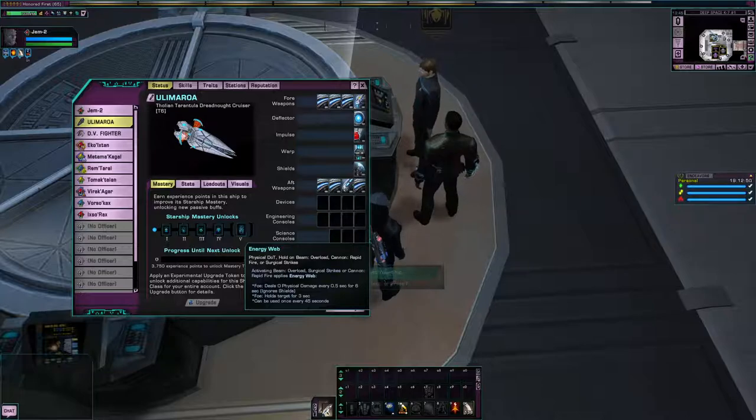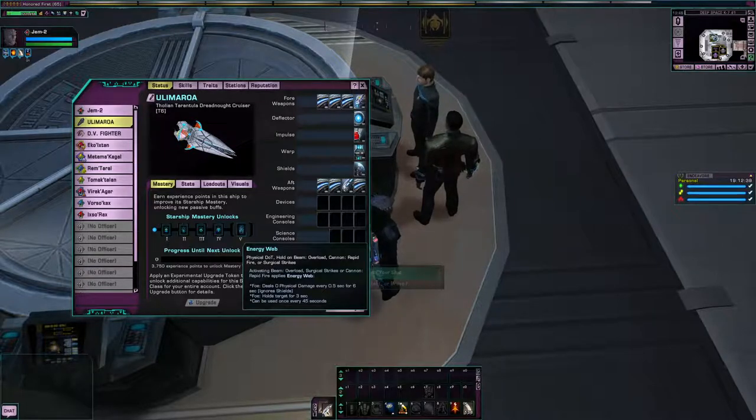Energy Web. You gotta love the Tholians and their obsession with webs. And you know what the worst part is? I want more. I want the other Tholian ships. I would like a Tier VI version of the Meshweaver — the frigate-class ship, which is apparently an escort — and the full set, all four Tholian ships at Tier VI. And then start going through Tholian STFs, using their own stuff against them, going 'How do you feel about that?'